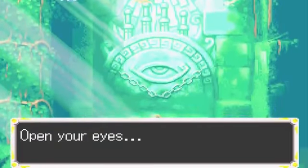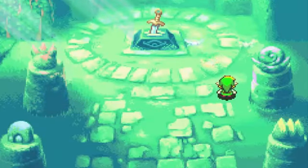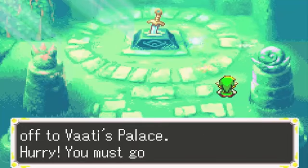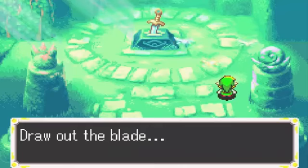But now as Link awakens, we have three fairies appear. Open your eyes, young hero. The Princess Zelda has been carried off to Vaati's palace. Hurry, you must go to her. But you cannot go alone — you'll have need of the Four Sword.